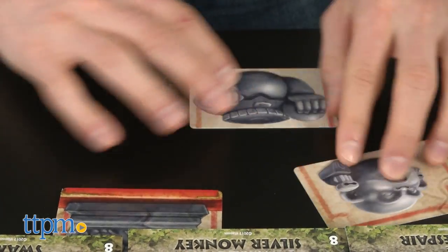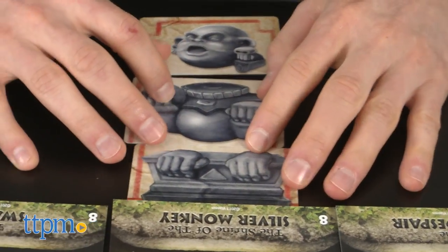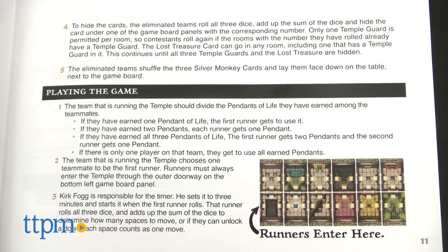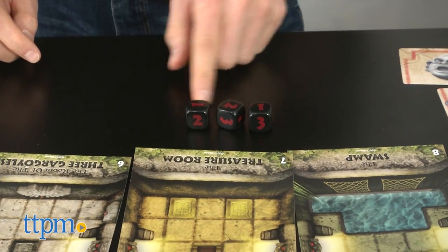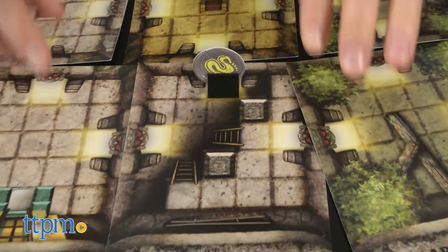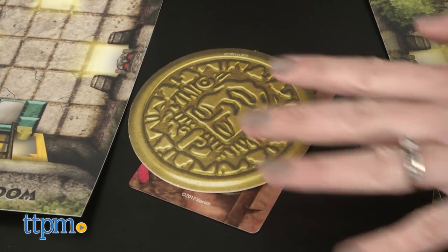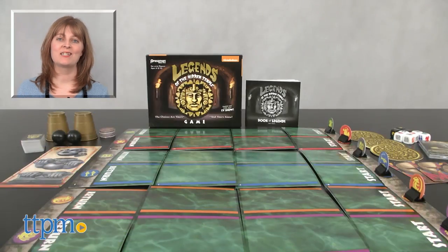If you remember thinking that Legends of the Hidden Temple was a fun game to watch when you were a kid, then you might enjoy playing the board game version of it as an adult. Yes, there are 13 pages of instructions, and no, it doesn't come with Olmec, but it's still a fun and less physically challenging version of the TV game show that the whole family can play together — even for those who have never watched anyone try to assemble the Shrine of the Silver Monkey. For where to buy and current prices, visit TTPM and subscribe to our YouTube channels for more reviews every day.